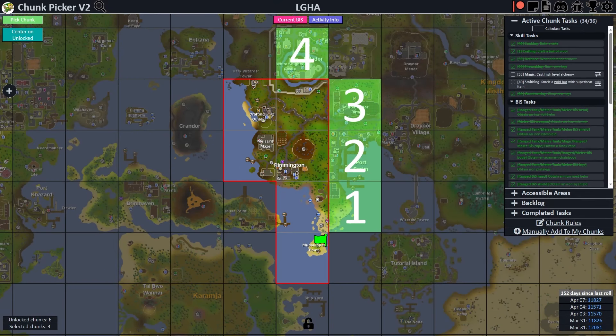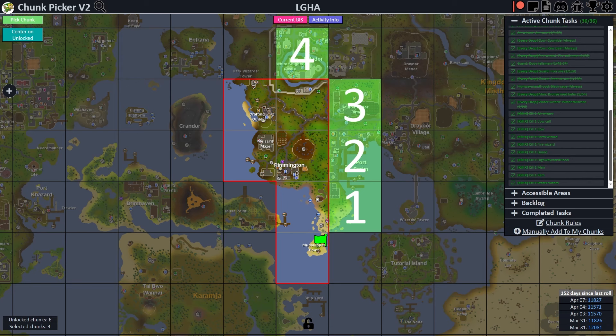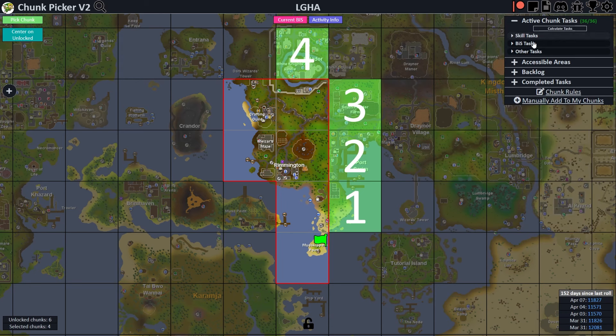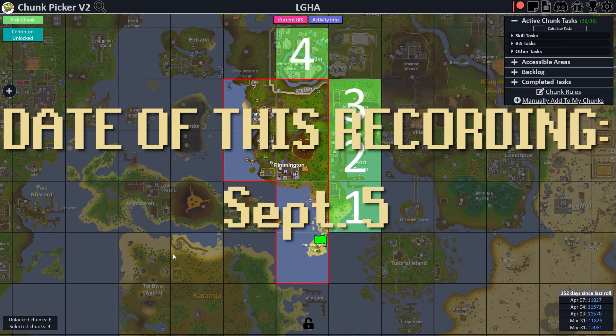We're back in the chunk picker for a free-to-play chunk flip for the first time in five months, because we've achieved level 55 magic to cast high level alchemy, and level 40 smithing to smelt a gold bar with superheat item, plus a whole slew of other stuff. 36 out of 36 tasks done, and it's finally time to roll a new chunk 152 days later. The last one was April 7th — that's how long I've been working on this.